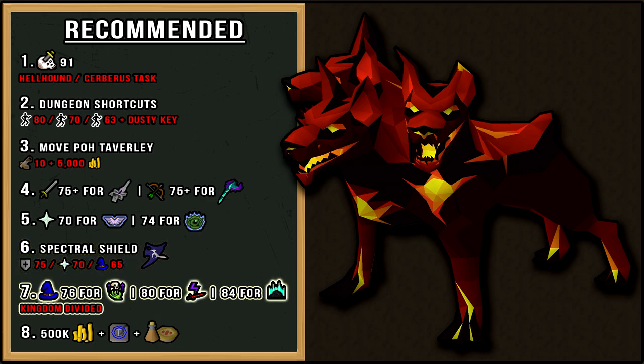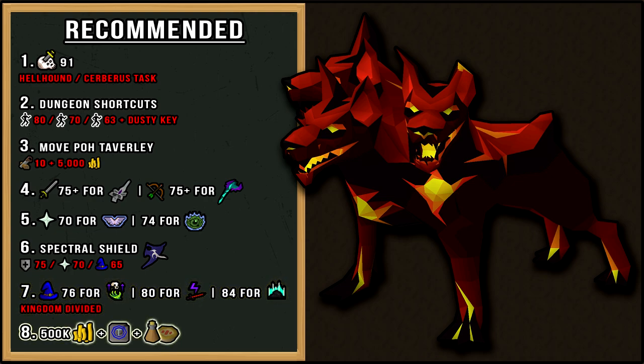There are also three Arceus spells that are very useful here: 76 magic for resurrecting thralls, 80 for death charge, and 84 for sinister offering. I'll post all the wiki links to all the spells in the description box below if you want to read up on them. With any high level boss, there's always a chance of dying, so having 500k in the bank, extra Taverly teleports, stamina and summer pies will take out a lot of the stress of looting your gravestone. If you do die, I'll show you how to loot your gravestone in the example portion of the guide.